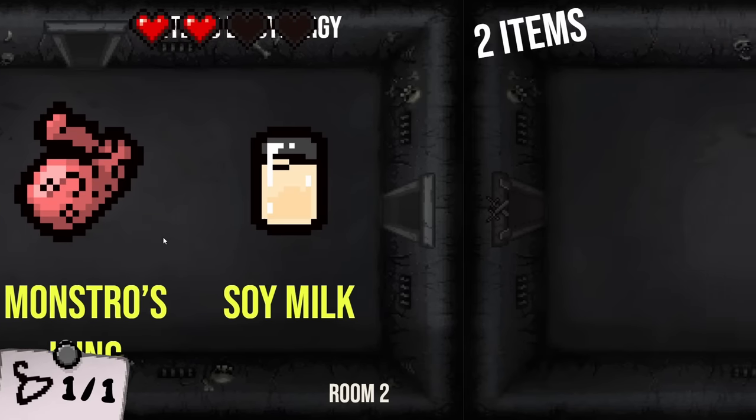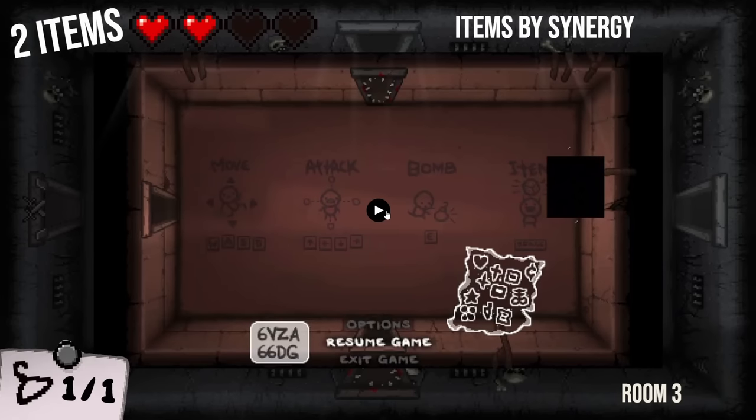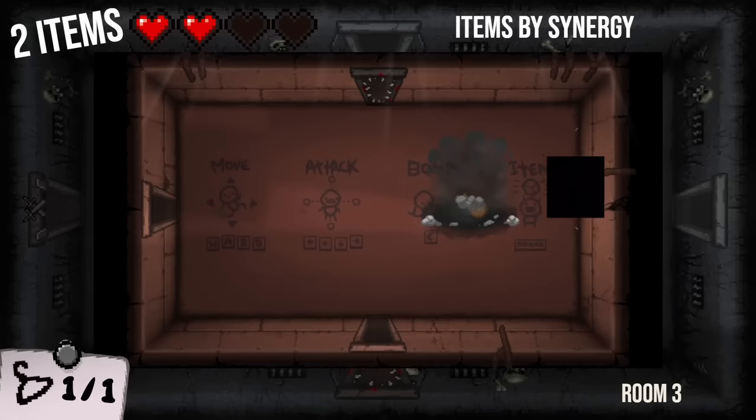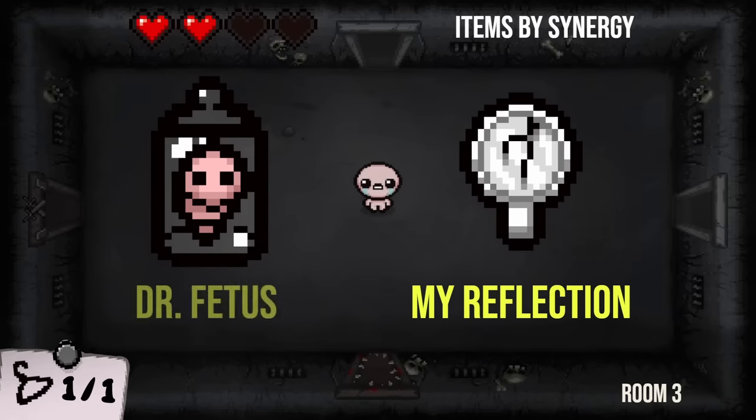I think this is like the category that true Isaac players will get most things right. Moving on to the next room here — it is two items for this one. Dr. Fetus, My Reflection. I thought this one would be a bit harder. Like everyone is noticing My Reflection right away. I thought I was hiding it pretty well — it only moves back a little bit. But there's only one thing that could make it do that.